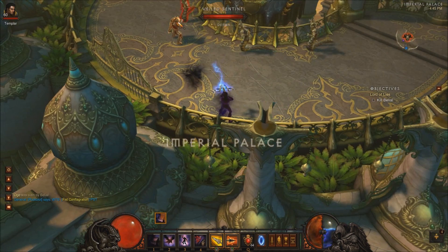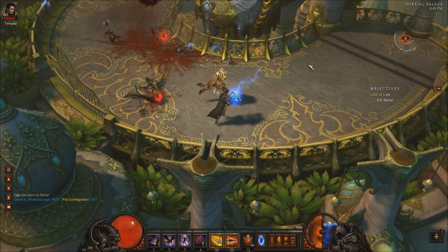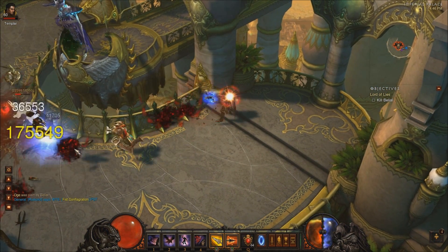I'll just show you and talk through it here. Here's the clip. The first thing I do is put smoke screen on right away and run down. They all just bunch up and I shoot my nether tentacles up there and it kills that whole pack. Then I run into this corner every time and just sit there and don't let them get to me.